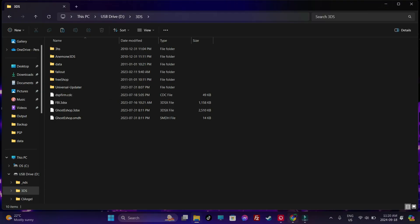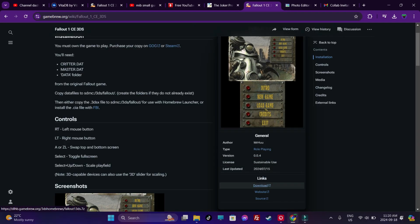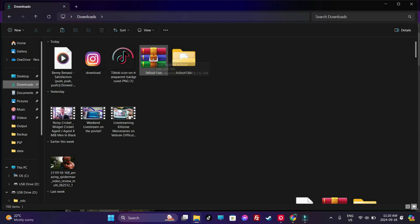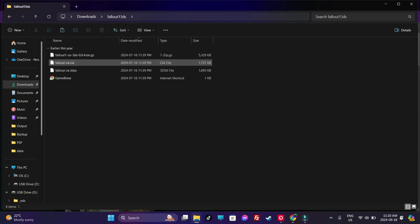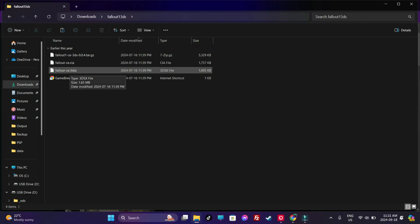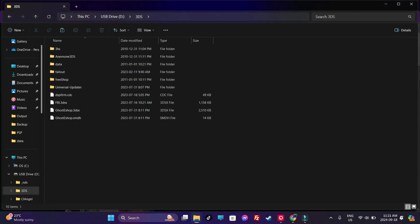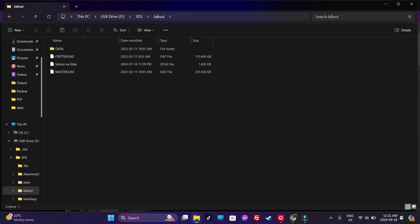Next, head over to the link in the description and click download. You're going to download a RAR file — the Fallout 3DS RAR. Extract that file and head into the extracted folder. Now, if you want to run the game directly through Homebrew Launcher, you're going to use the .3dsx file. Copy the Fallout.ce.3dsx, head back into the 3DS folder of your SD card, get inside the Fallout folder, and paste the .3dsx file there.